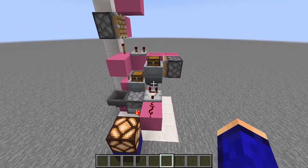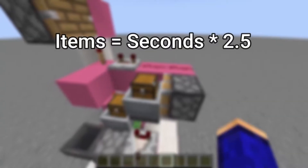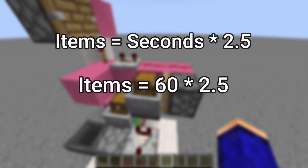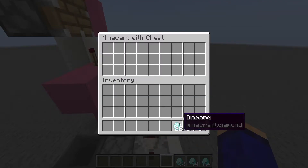To actually program this machine, it's really simple. All you have to do is use the equation: items equals seconds times 2.5. So if you want a 60-second timer, you do 60 times 2.5, which turns out to be 150. To prove it, I have 150 diamonds here, and right as the first diamonds go in, I will start a timer — that should be almost exactly one minute.